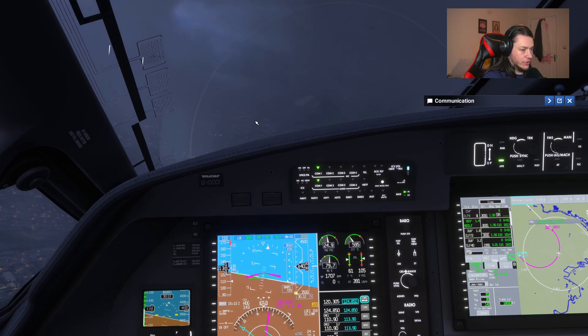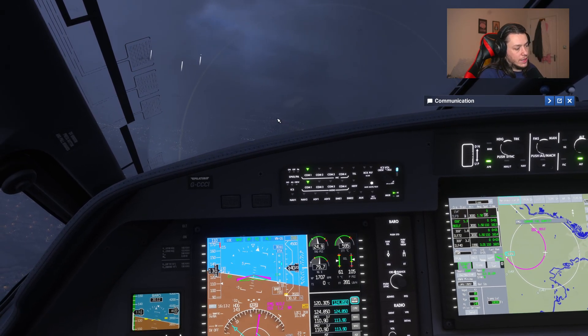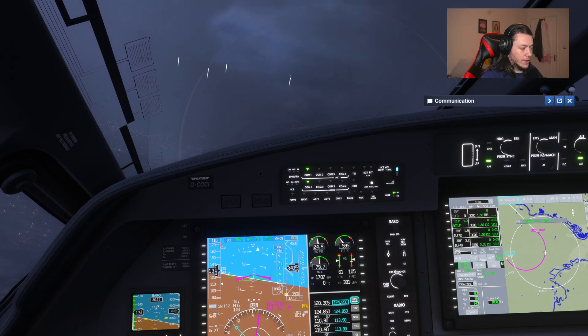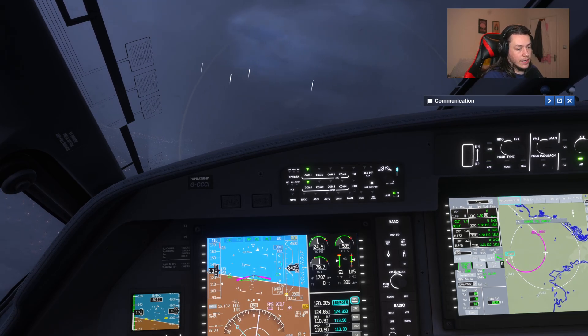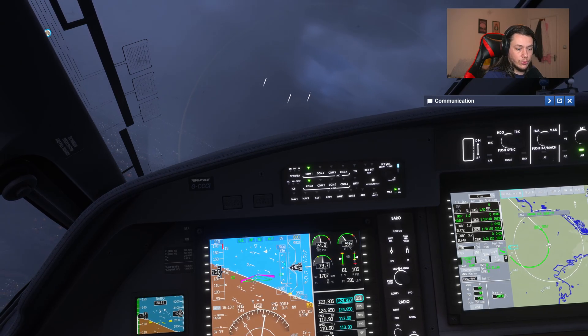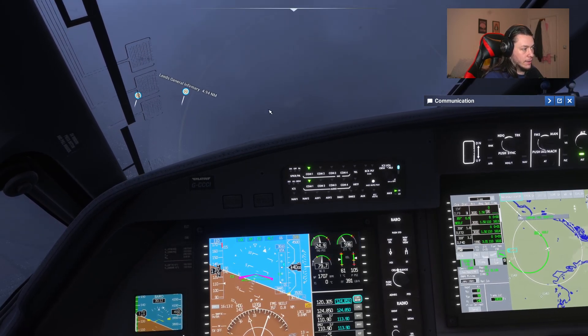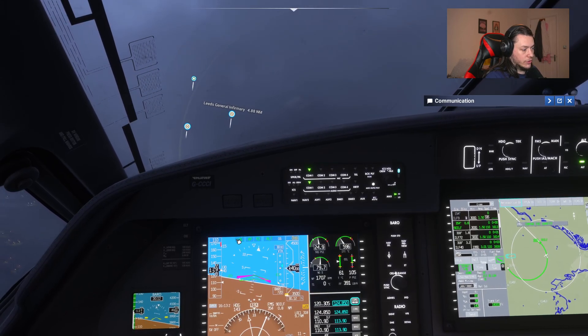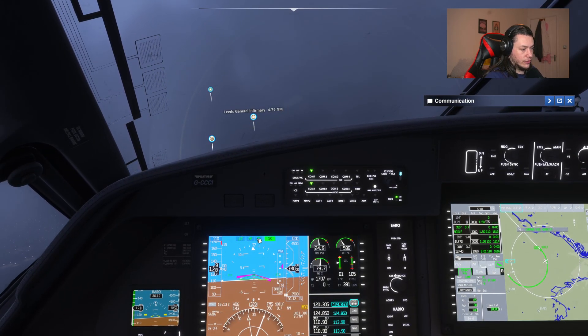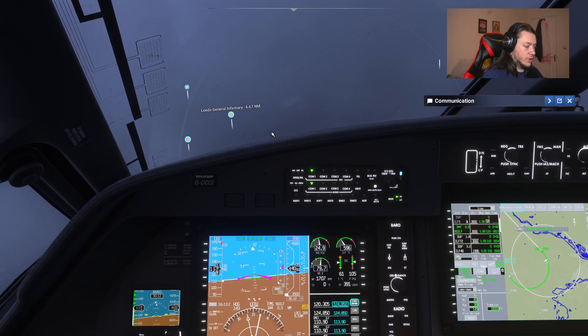All we then have to manage is the throttle. I haven't actually tried landing with the auto throttle yet - I will give it a go. The next video coming out is going to be a full flight. I'm going to give it a test before that and if it works I'm going to put that into the full flight and show you how to do it with the auto throttle. There we go - it's activated the localizer to line us up with the runway and it's activated the glide slope. Now all we have to do is manage the throttle.